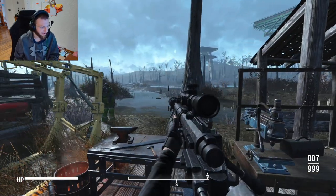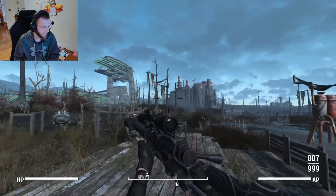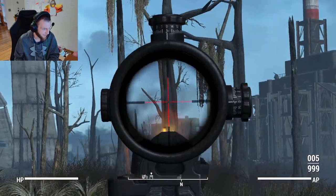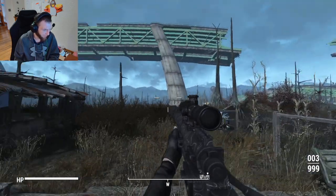We have 500 damage per shot now with an exploding sniper rifle. So that six-times scope — STS, I know what that is now — it's the see-through scopes. This is a see-through six-times scope which I really like the look of, because you can see your surroundings a lot better while still getting that nice zoom to pop somebody in the head.